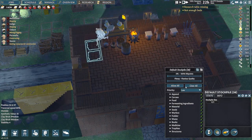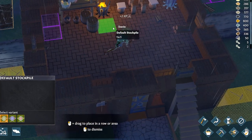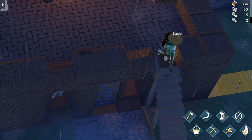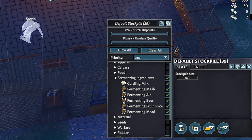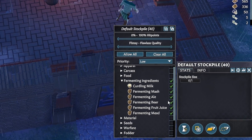Athelstan will start brewing some beverages, and while he's getting started I'm going to create a stockpile for fermenting ingredients. I recommend this be indoors in a warm room, because fermentation depends a great deal on temperature — the colder it is, the longer it will take. If you want to designate specific stockpiles for specific brews, you can do that by clicking on the stockpile and tweaking what items are allowed.